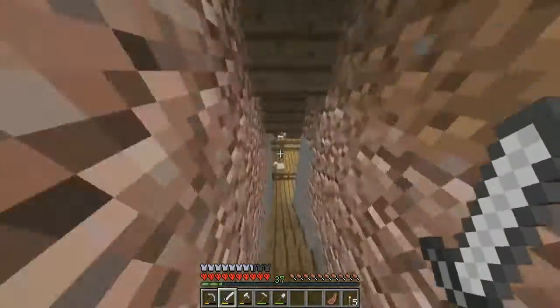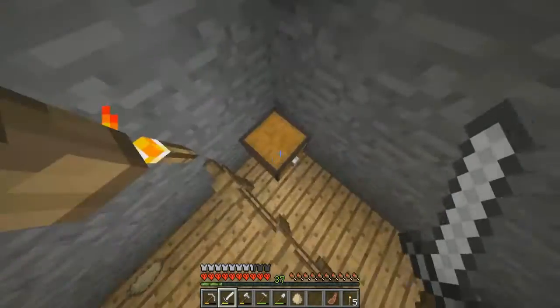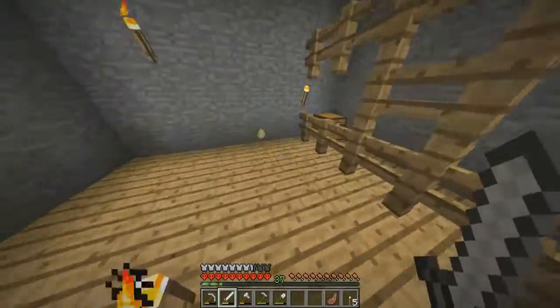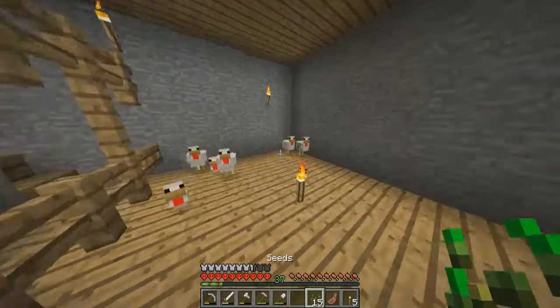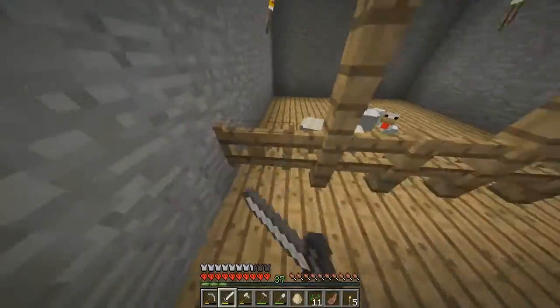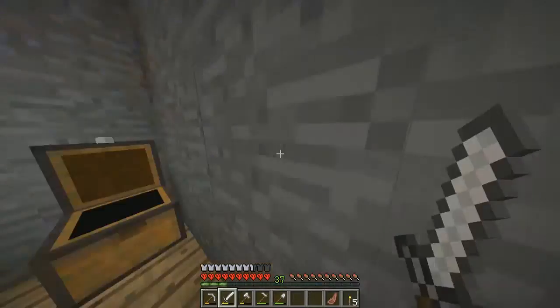If we go down here we have our chicken farm. Oh, we have an egg which then goes into here. Let's go in and grab that one without disturbing Dave. Put that in there. We've got our seeds as well to be able to feed them — can we feed them now? Yes we can. There we go, that'll just provide more eggs and a source of food for us. We've got the seeds we can put back in there.